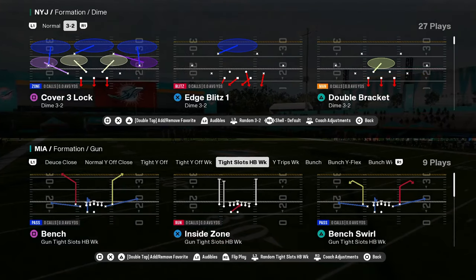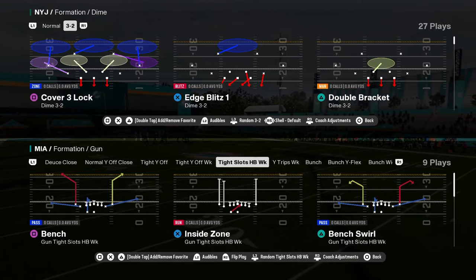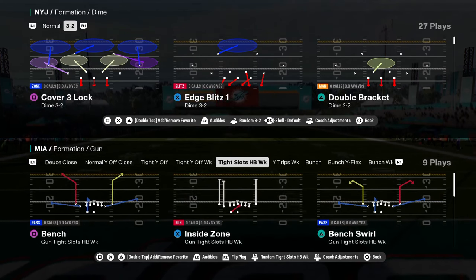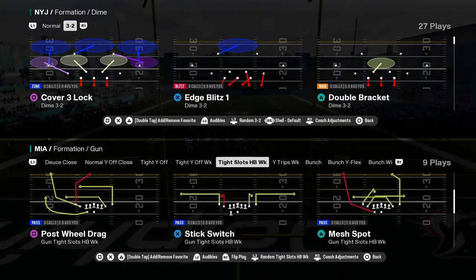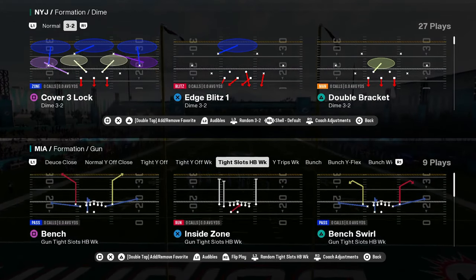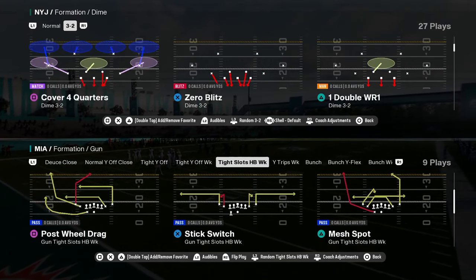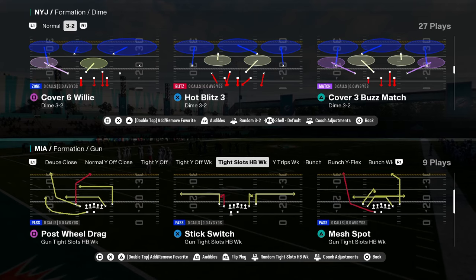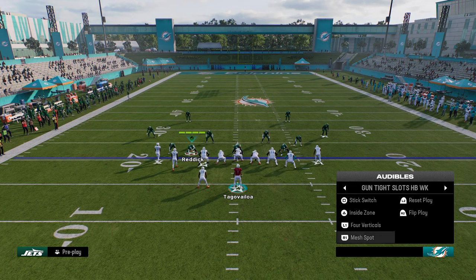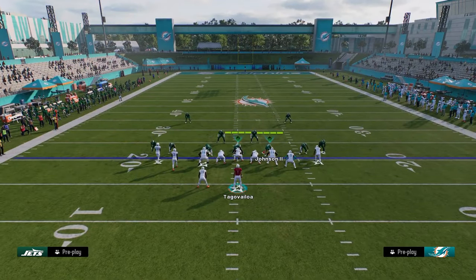The main formation you want to be in — and this is why you'd call this playbook — is tight slots halfback week. We're going to have a tight slots halfback week ebook on our Skool community page. Tight slots halfback week has post wheel drag, mesh spot, four verticals, read option bench, and a lot of really good plays. The reason this formation is good is because it consistently every year beats man coverage. If you're struggling against man coverage, this formation is super good and needed.